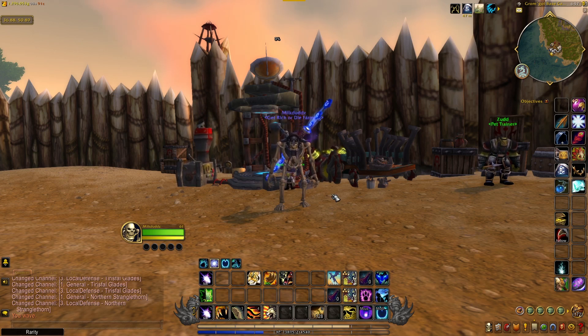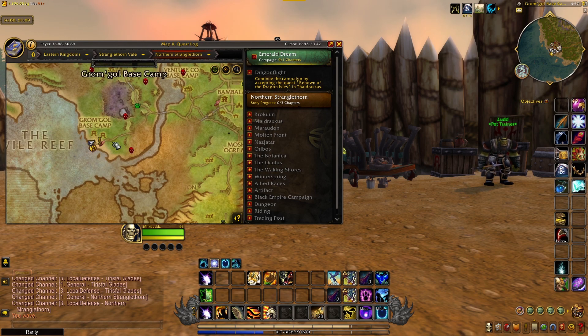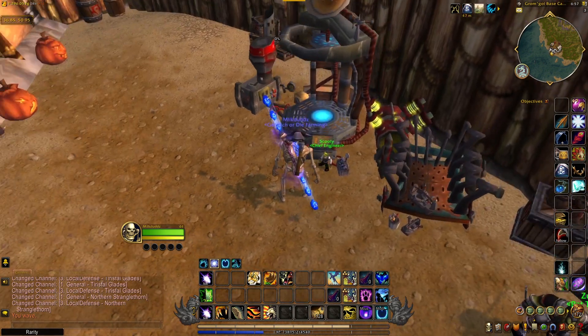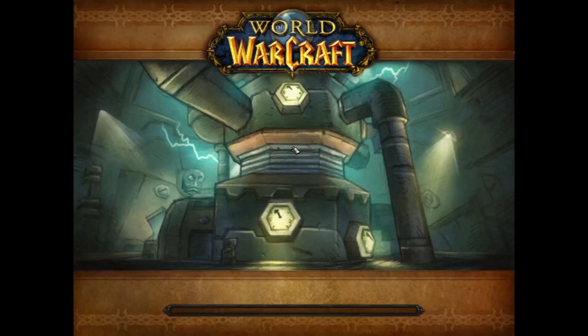So let me show you a trick if you play on Horde. You want to come over here to the Gromgall base camp in Stranglethorn Vale. There's a portal right here that takes you straight to Gnomeregan. There used to be a quest involved, I'm not sure anymore. I think you can just come here now and zone right in and it ports you straight to Gnomeregan.